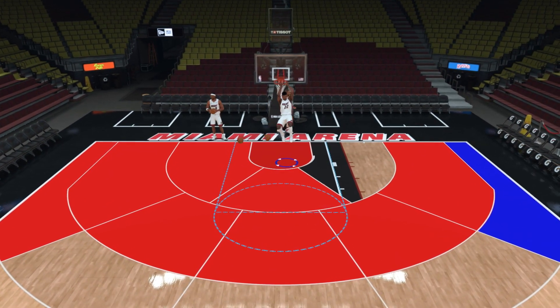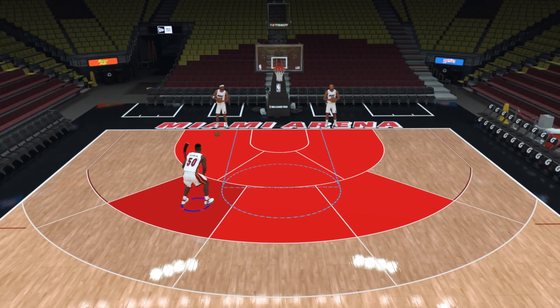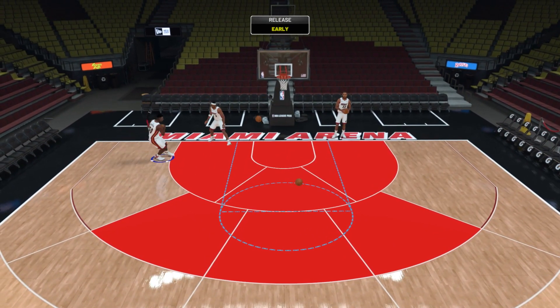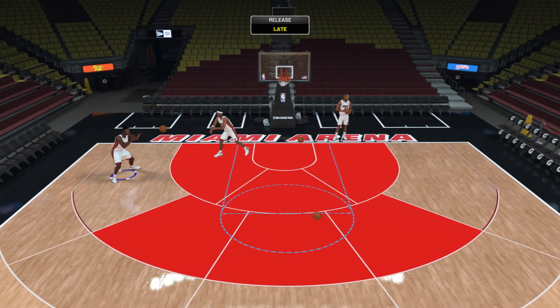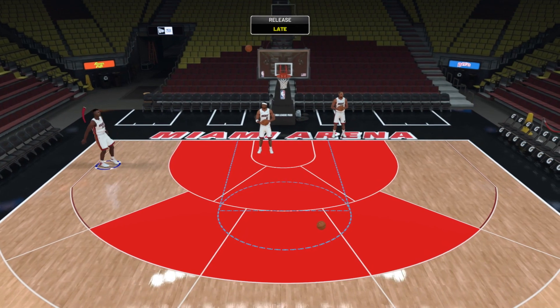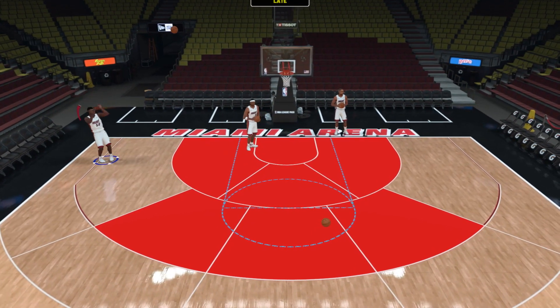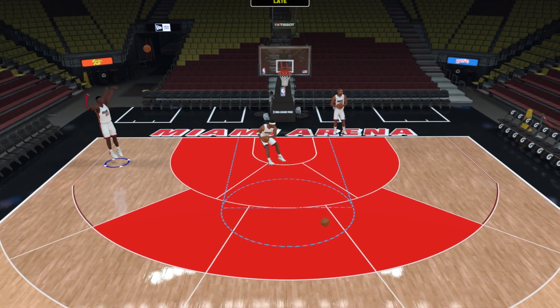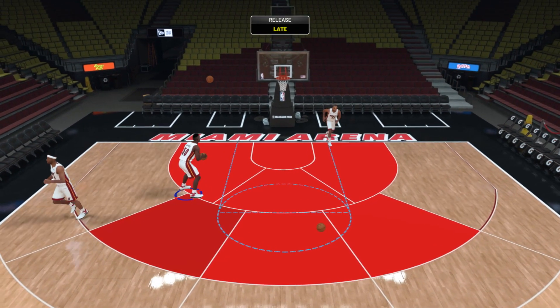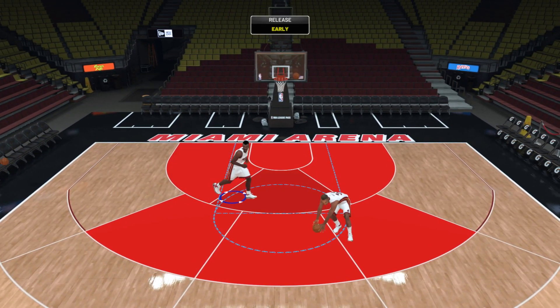David Robinson has hot zones in most spots inside the three. For a big man, his release is money. When they eventually give out a David Robinson with a three-ball, he is going to be incredible. This release is so cash — he can actually hit corner threes. If you leave him open, he will be able to hit corner threes with that release and that rating. His mid-range game is really, really nice.